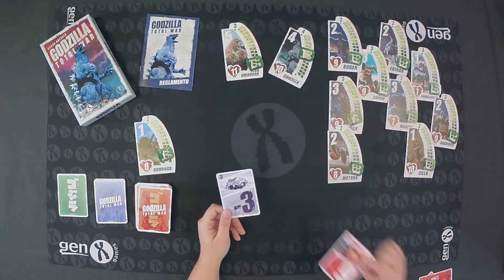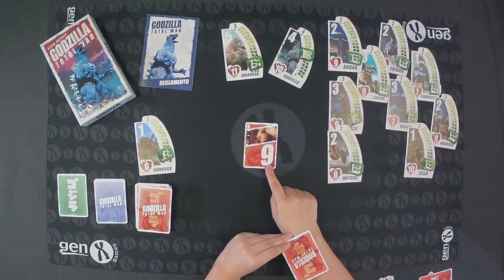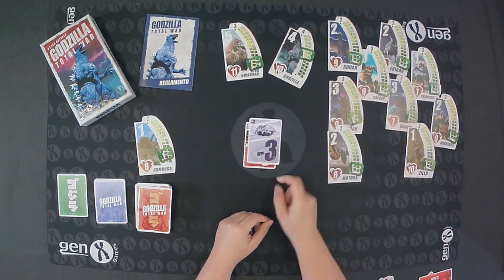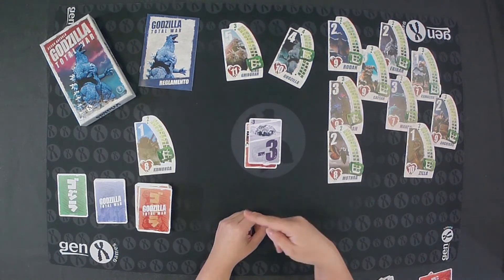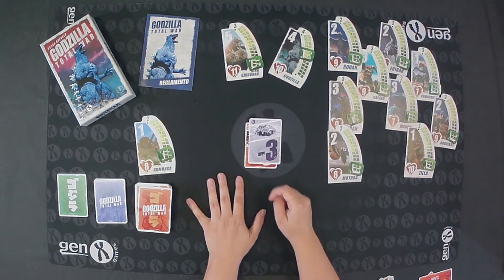If someone hits you, for example with a value of 9, and you cannot respond to a 9, you can throw the minus 3 card to reduce the hit to 6, so the next player will have to play a 6.